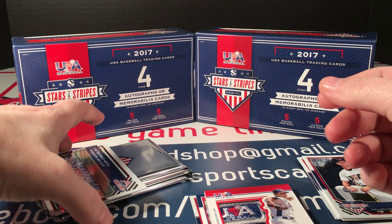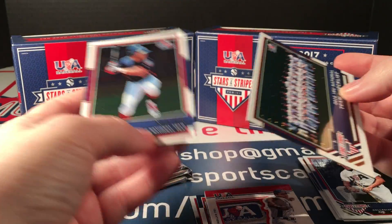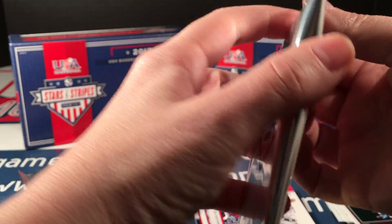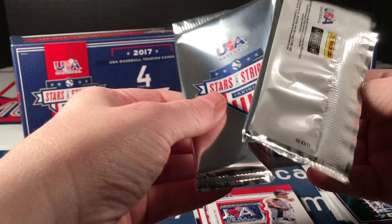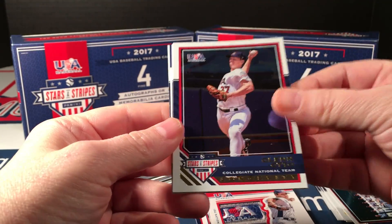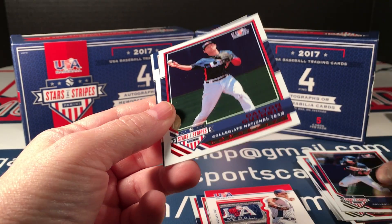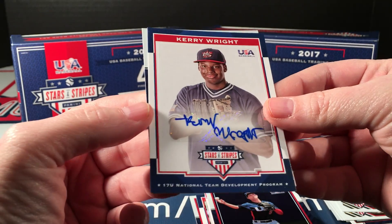You can see the USA and the last part of 'Baseball' on that patch — that is sweet. That's definitely the best hit I've pulled out of this product. Team checklist and Keston Hiura as well. I don't think anything else I pull from these packs is going to top that. Next pack: Glenn Otto, TJ Friedl, a red Dalton Guthrie, Carey right sticker auto.